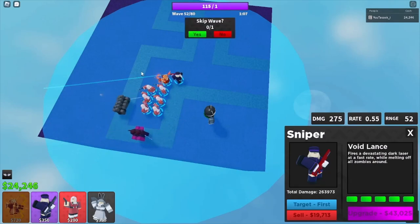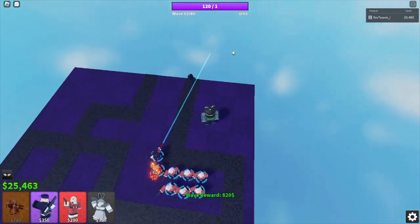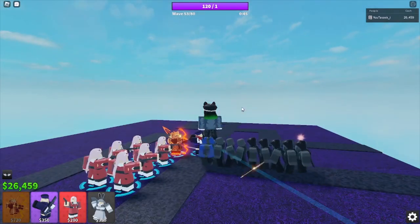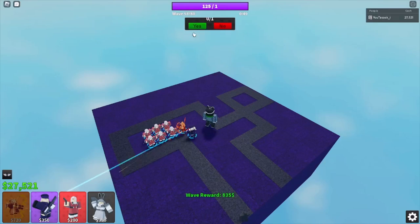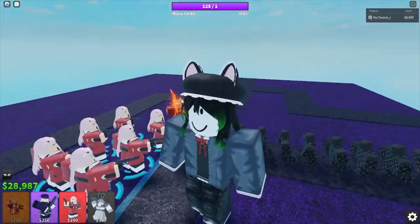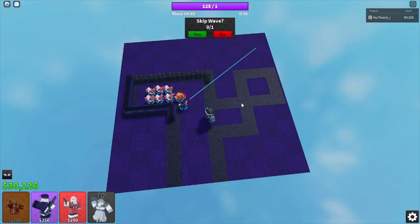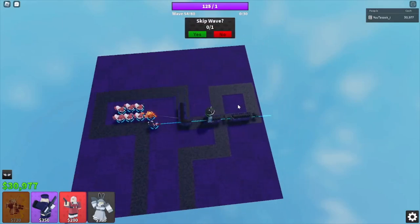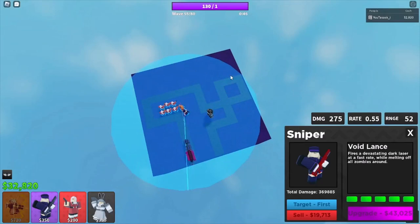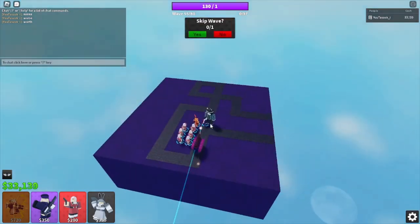Railgunner is just shredding, absolutely shredding. I would advise auto-skip but as I said in the start, that wave was pretty intense. You could of course do auto-skip but abuse Sarisa's ability. For these waves just skip it because what are two enemies going to do? This is where Railgunner becomes OP. These enemies will punch through but once they get here they're going to die.